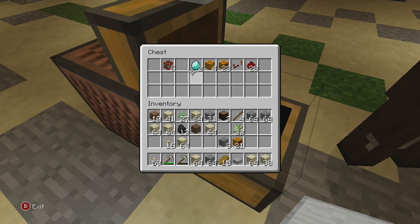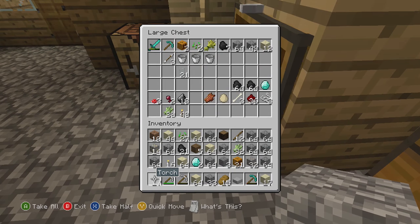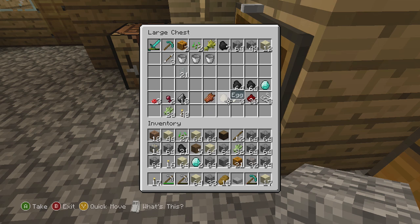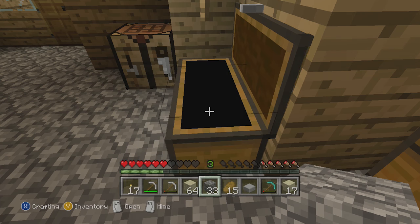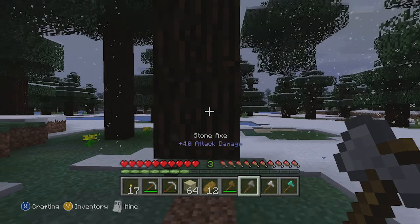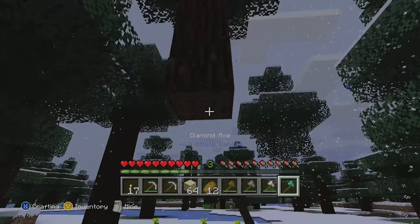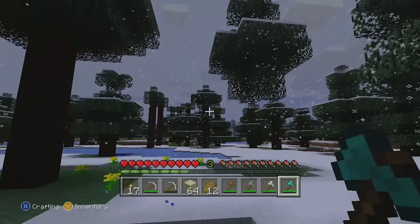The Diamond Axe — well, it takes three diamonds to build and I only have two. Scott, I gladly accept your donation to the video to show the people the might of the axe. Check it out. The wooden axe ain't nothing. The stone axe — may as well use my hands. The iron axe is nice, but nothing compared to the Diamond Axe. Takes them down in two swings.